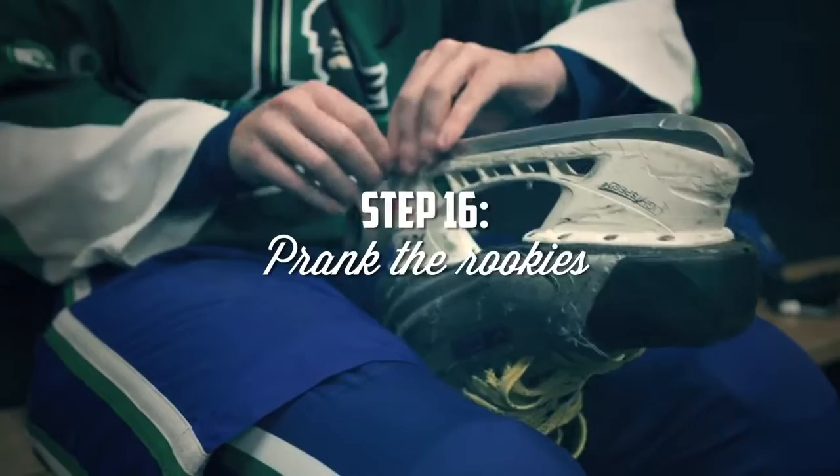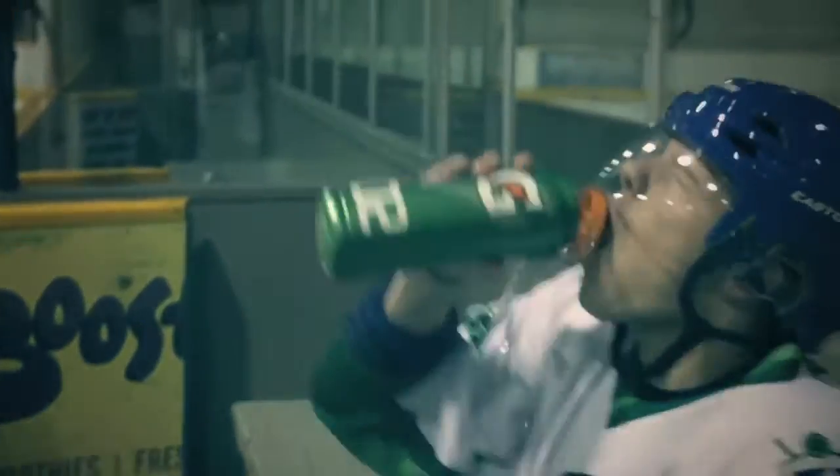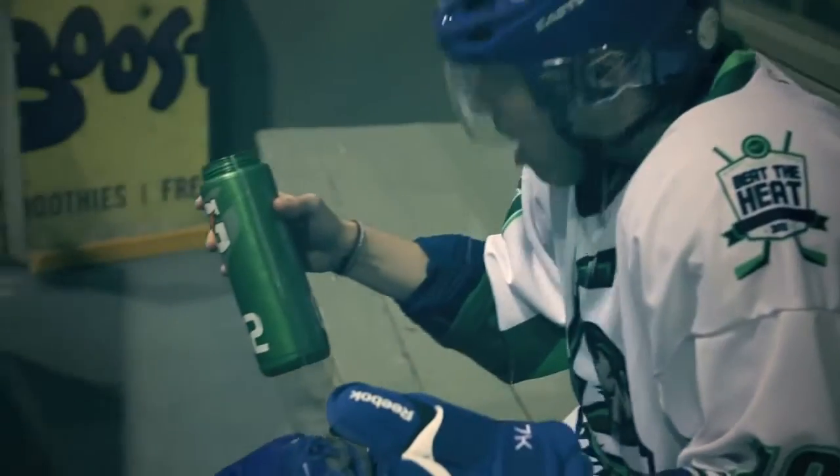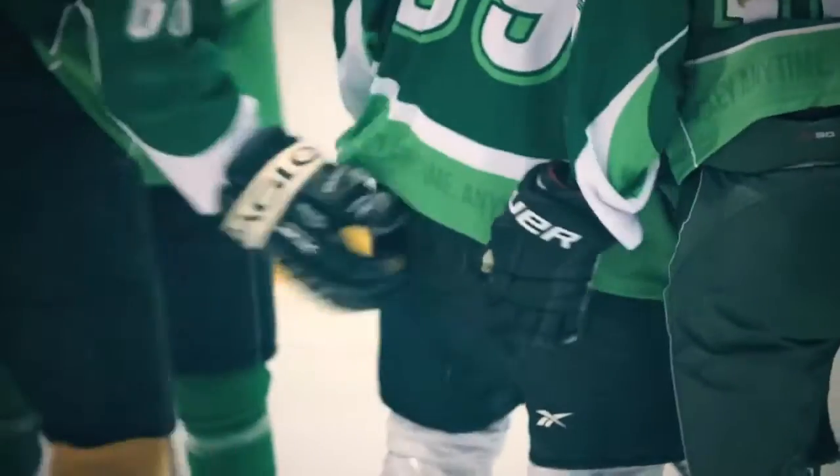Step 16: Learn how to prank the rookies, such as putting sock tape on the bottom of their skates or unscrewing the cap of their water bottle. Step 17: Get comfortable with your teammate slapping your butt — nothing says "good job" like another man's hand on your ass.